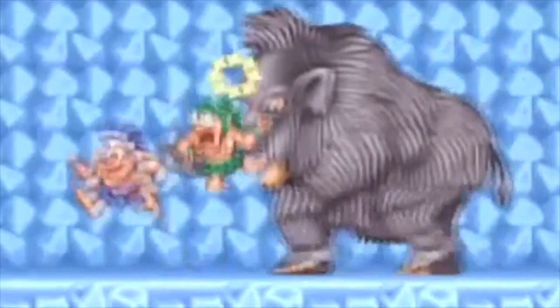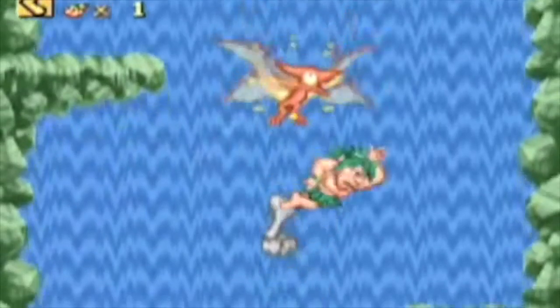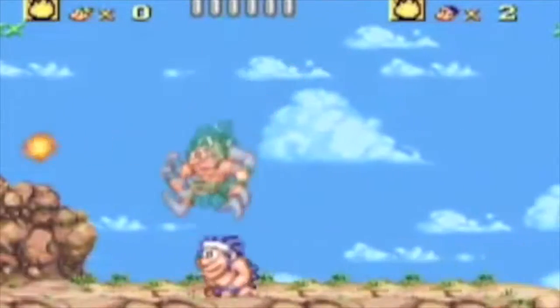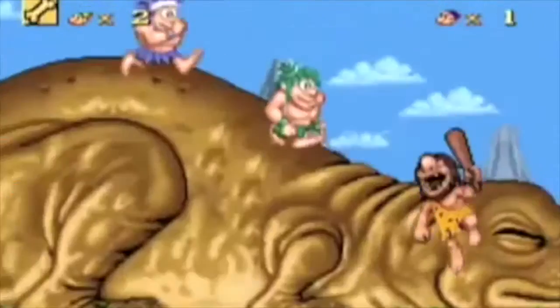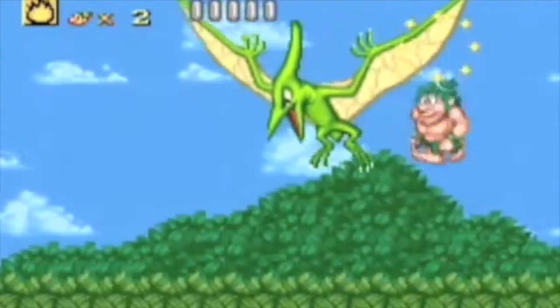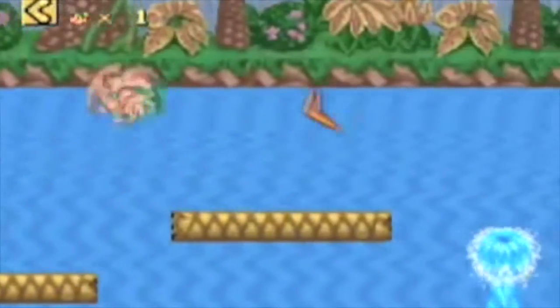One of the highlights in the game are the bosses. The bosses are unique in that they are different kinds of dinosaurs that have different strategic ways of beating them. Another thing that I like about the game is that it is a two-player game. Having two players is a lot of fun. In two-player mode, you can assist your partner to get hard-to-reach items, and it also makes the game much easier.